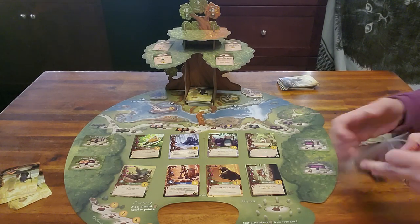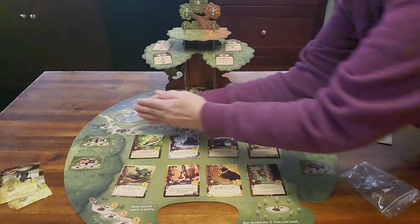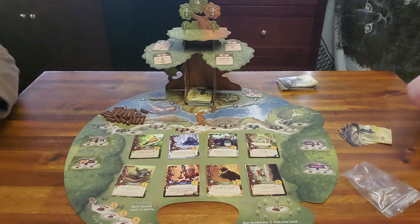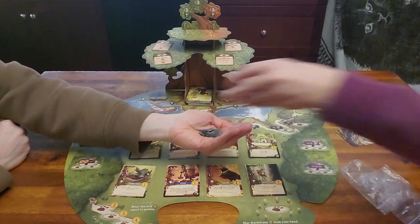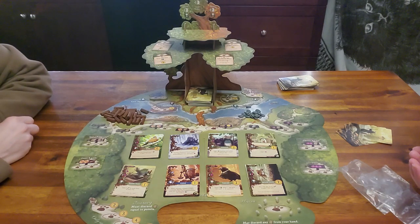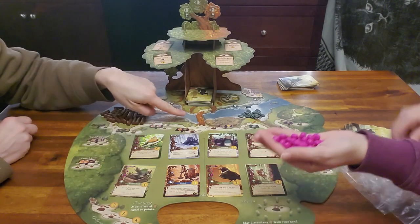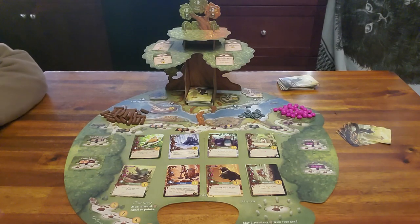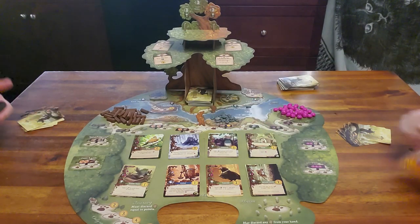This is my favorite part — the resource pieces are just too cute. There's wood, little stones, little berries, and resin. They just get placed on the board. This game is worth it just for these little things. We keep our resources free rather than in bowls, but feel free to use bowls if you prefer.